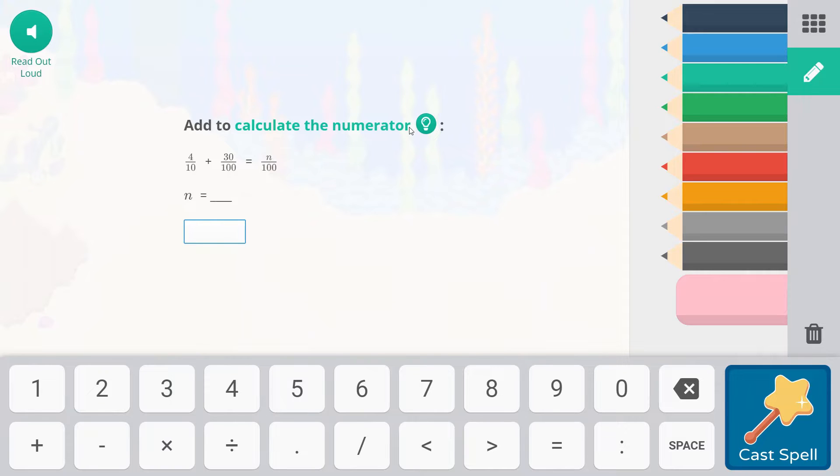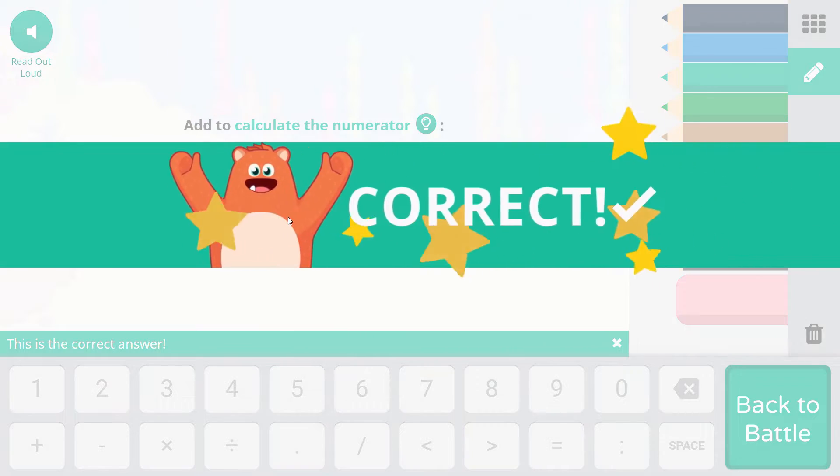This says to add to calculate the numerator. So the numerator — what is it going to equal for 100? This numerator is tenths, and this is hundredths. So we're going to have to multiply this by 10, which would be adding hundredths and fortieths. Our numerator is 40 plus 30, which is going to be 70. So our numerator should be 70.